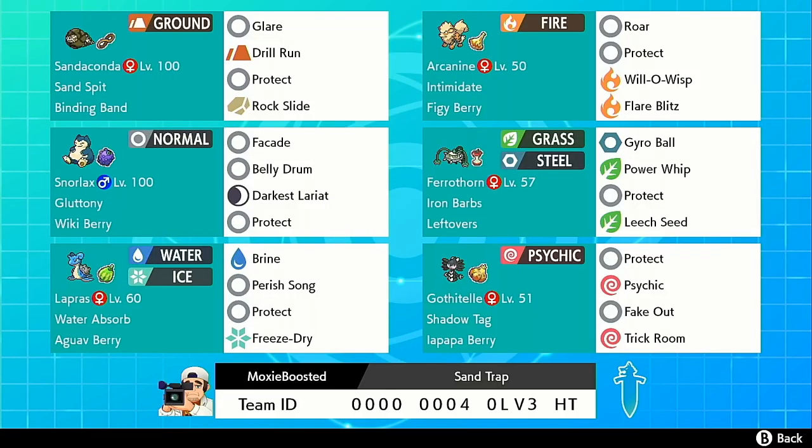Let's start with a basic overview. This team is a Perish Trap team centered around Binding Band Gigantamax Sandaconda with a Trick Room option in Gigantamax Snorlax. Our trapping Pokemon are Gigantamax Sandaconda and Gothitelle. Our Perish Song user is Water Absorb Lapras, which also serves as a handy check to water types like Rotom-Wash and Dracovish. Gigantamax Snorlax serves as a Trick Room sweeper and alternative Dynamax option to Sandaconda in case we don't want to play a Perish Trap game. It also pairs well with Gothitelle, which prevents our opponent from switching into an Intimidator or a Fighting type that would otherwise check Snorlax.